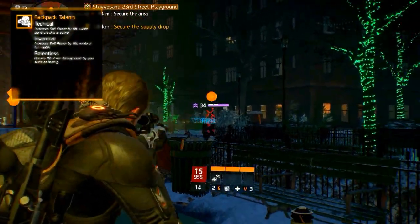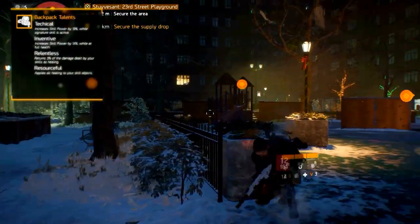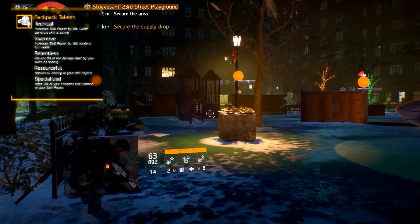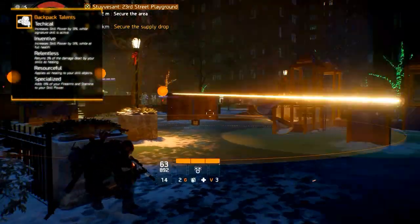Relentless, which returns 3% of the damage dealt by your skills as healing. Resourceful, which applies all healing to your skill objects next to yourself. And Specialized, which adds 13% of your firearms and stamina to your skill power.